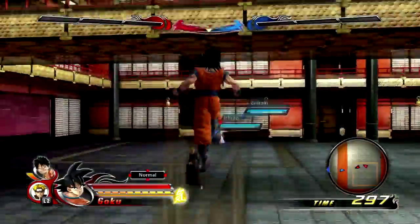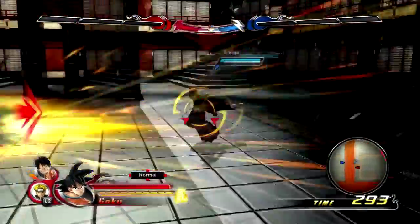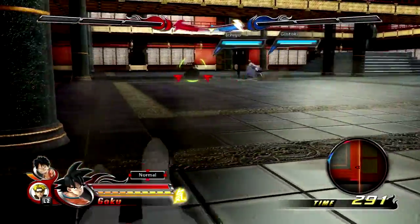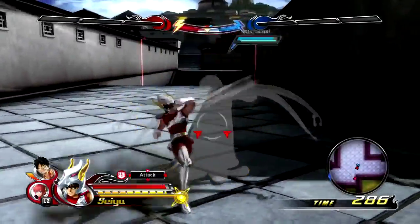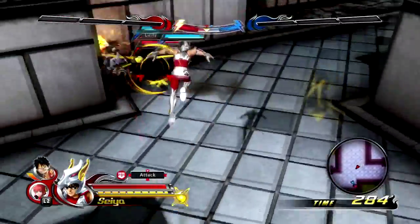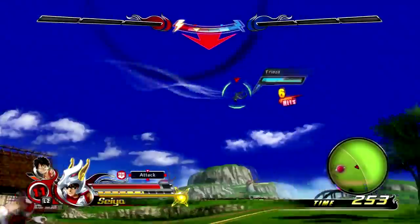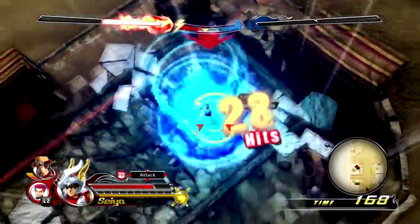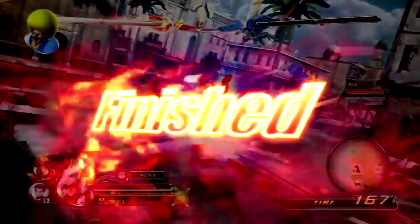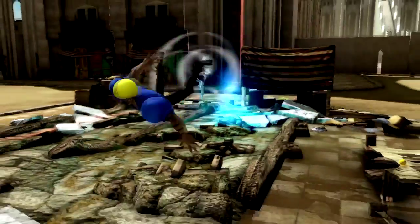There's a bit of a learning curve to the controls when you first start to play, as the battles can get very chaotic very quickly, meaning that if you're not skilled with the game, it can be very easy to be overwhelmed. While attacks are easy to input, chaining together combos is difficult if not impossible for some characters, as the six-attack burst ends with you knocking your opponent away. However, it's not clear if there are any bonuses or perks to building up your combos aside from simply decreasing your opponent's health, and that's if you manage to catch them off guard.